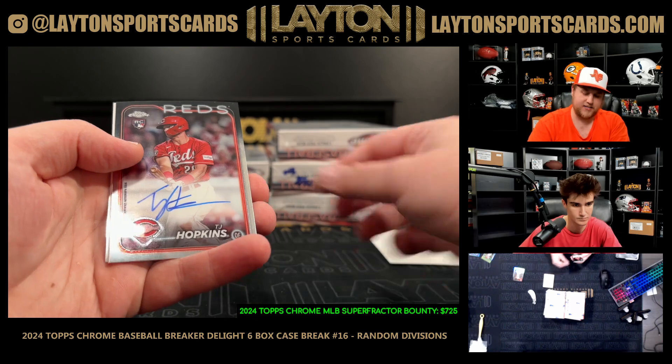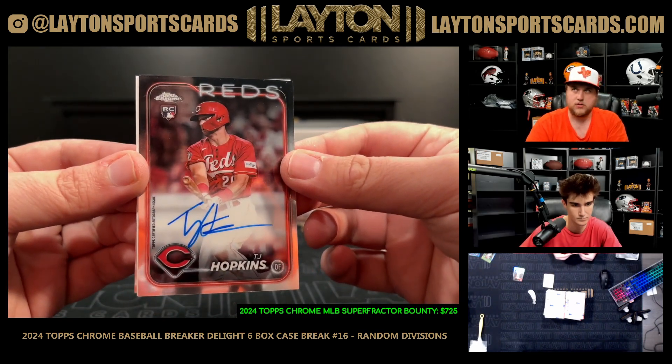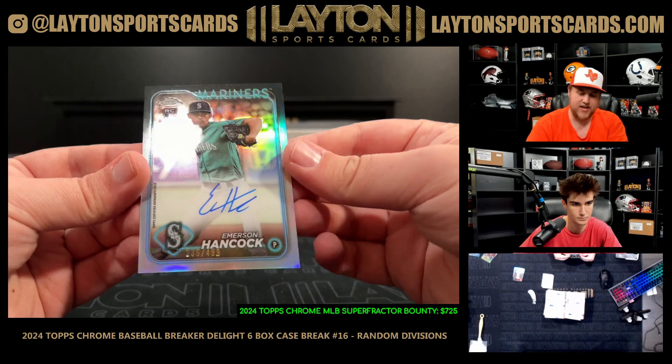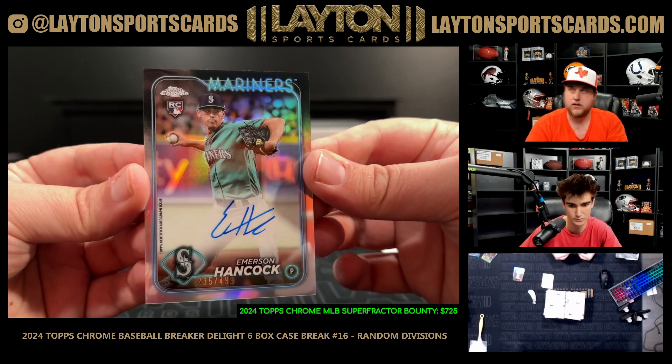Some ink — TJ Hopkins for the NL Central, nice one there. And then for the Mariners, AL West, Emerson Hancock to 499 on the refractor!